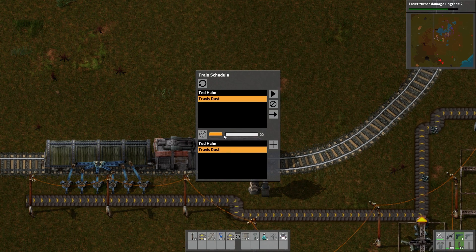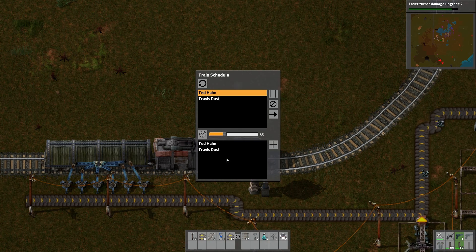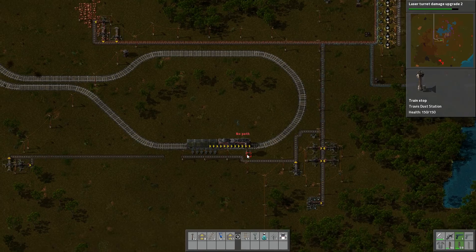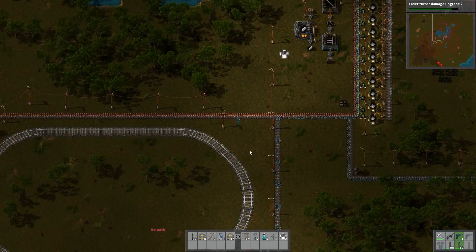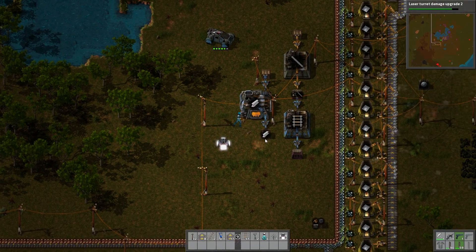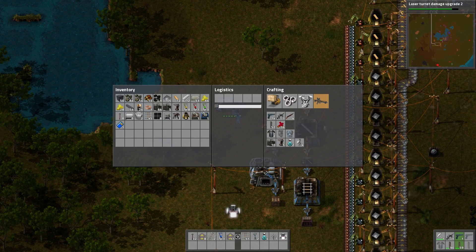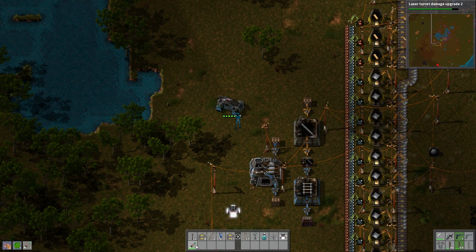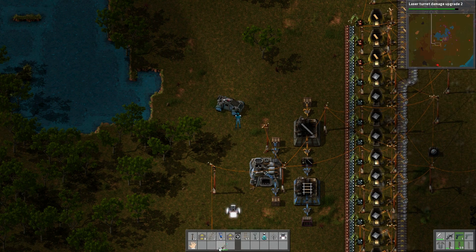You will stay there for one minute. Now you go — you're there. Then you will go here instead. How can you have no path? We'll take the car up there and check it out. I should probably do one thing though — just have a couple of repair packs on me so I can do this.